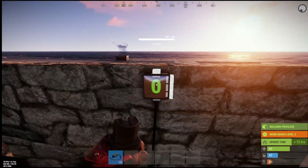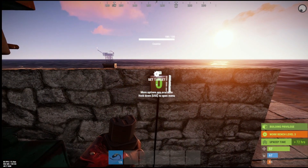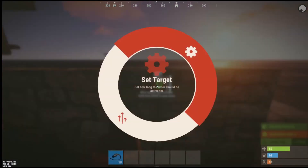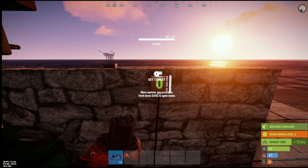Now there are a load of different options with this, and the best way of understanding, like with many other things, is on the screen you can see where it says to hold down use to open the menu. I'm going to say let's show the pass-through — show how much energy is flowing to us instead of the counter.